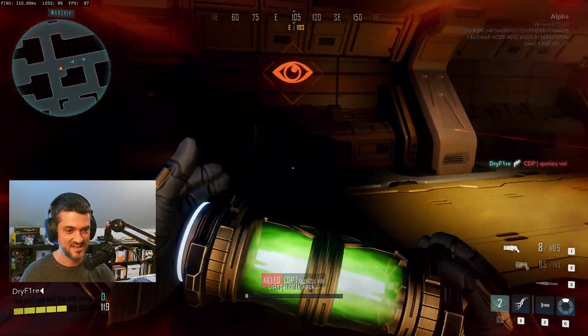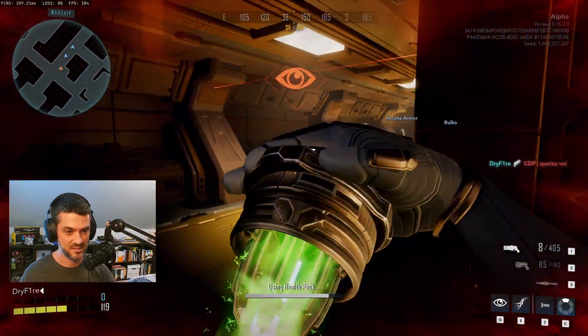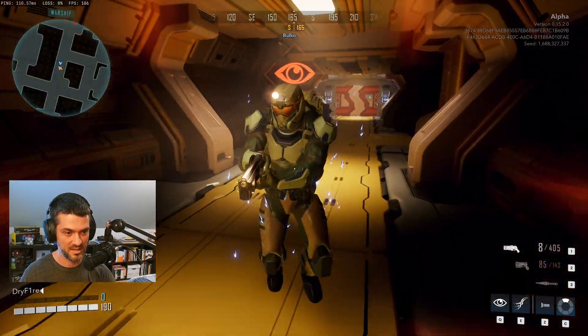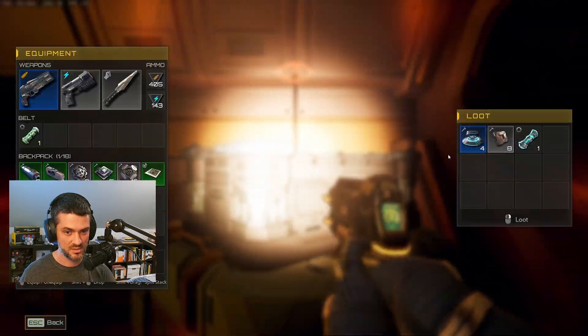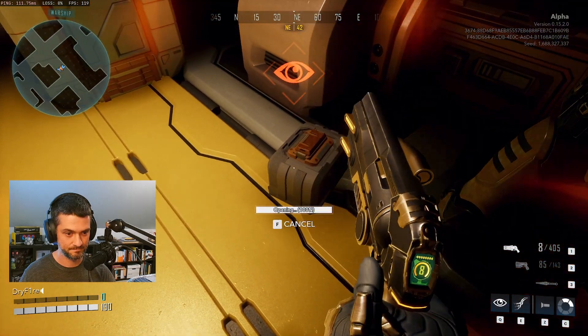While not executed perfectly in this clip, this use of bubble shield was completely improvised, yet it still clearly showcases the offensive power of the ability. The narrow hallways of Deadzone's maps are the perfect place to zone and split teams, and bubble shield is the perfect tool to make it happen. Hopefully you've seen something here you can add to your playbook. That's it for now, and thanks for watching.